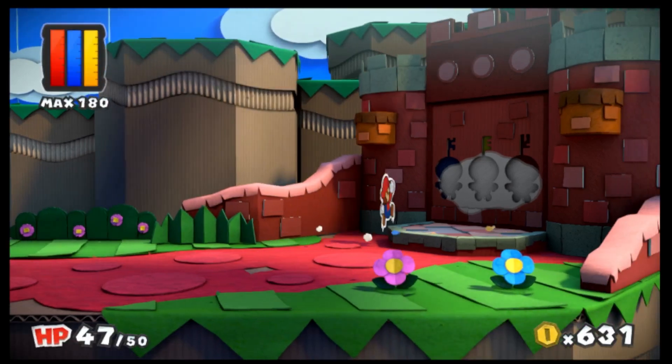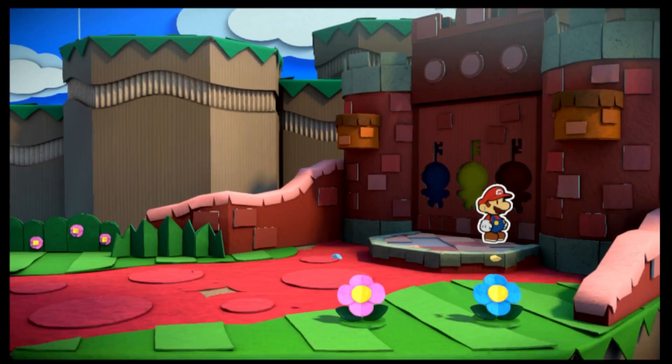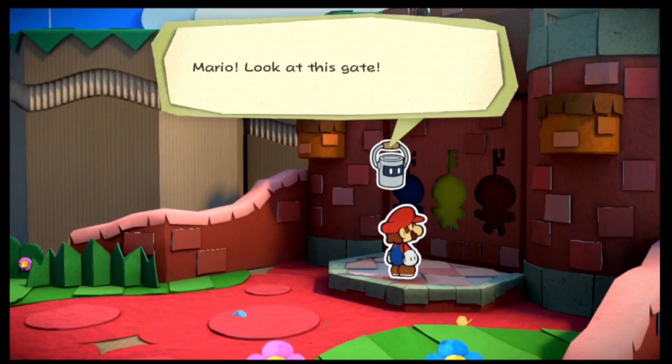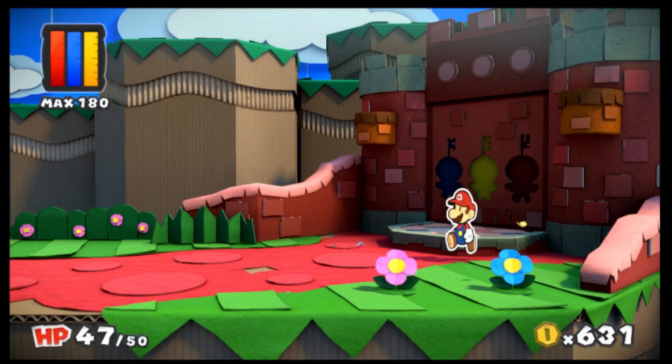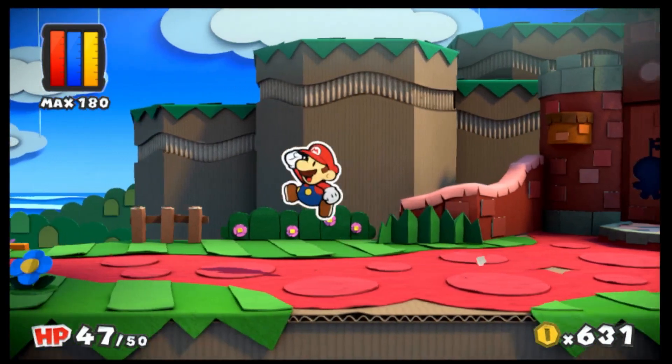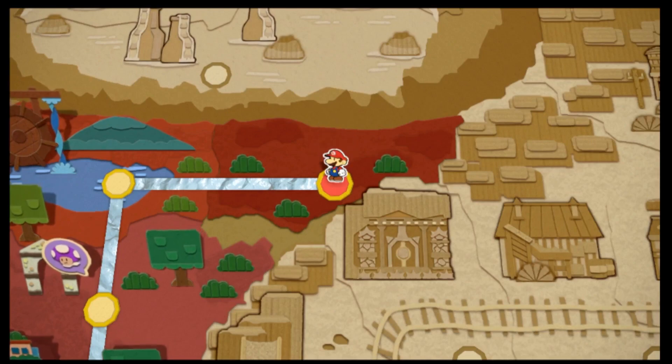There we go, that actually is good — I think that's going to be a massive thing for us. See, we can't get through here without three toads, and that red one we saw was one of them. So we can't do anything more here, but now we actually have to return to Port Prisma to unlock another pathway forward.